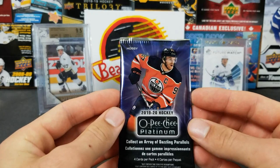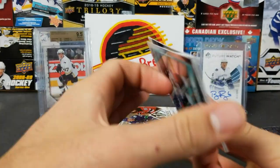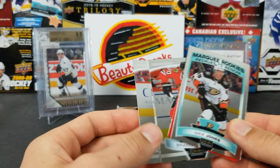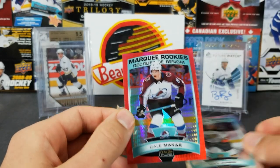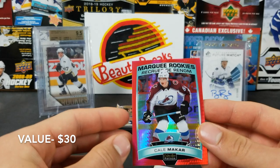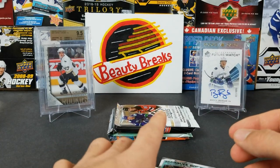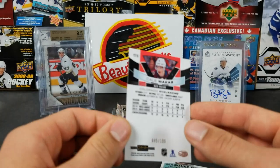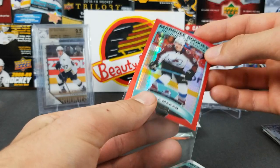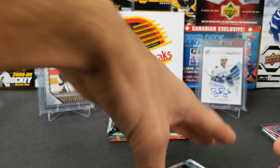Now we have a pack of 19-20 hobby Platinum — one in 20 odds for an auto, and it's on card. Max Jones, Jordan Eberle, Brandon Sod... oh we got a red card — marquee rookie! It's a red marquee rookie. Kale McCarr to 199! Wow, that's a nice hit — red prism Kale McCarr marquee rookie. That is a hit, I'm getting that sleeved up. Boom!